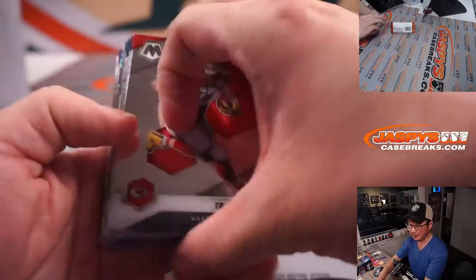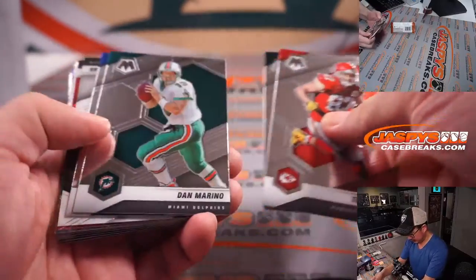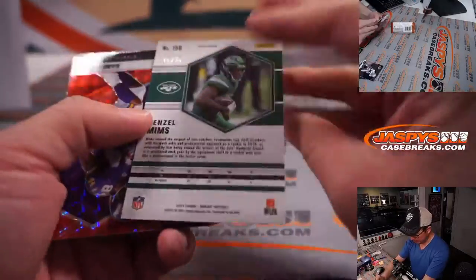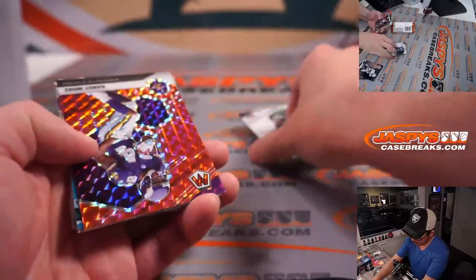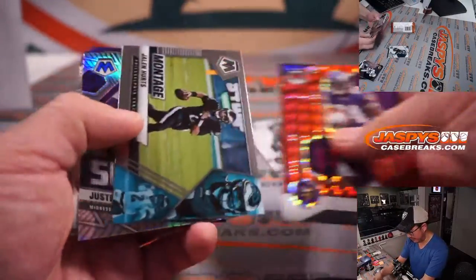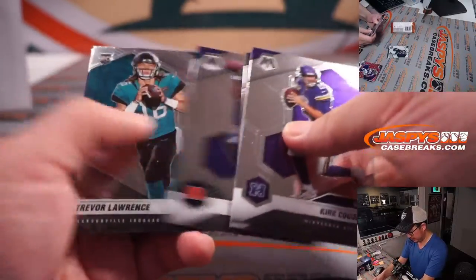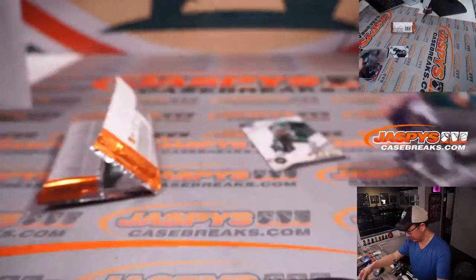No autograph. We've been pulling from the same box — have we pulled the autos? There's Denzel Mims, White Mosaic Parallel 15 out of 25. Randy Moss right here. And a Trevor Lawrence rookie card. I'll take it.